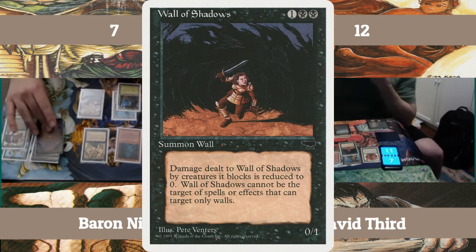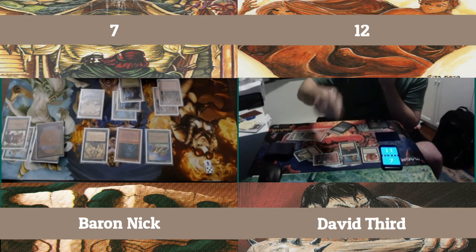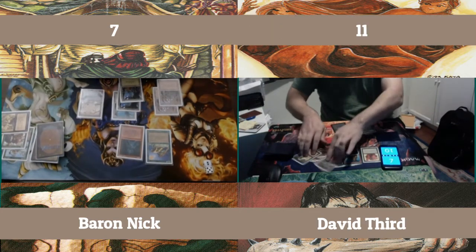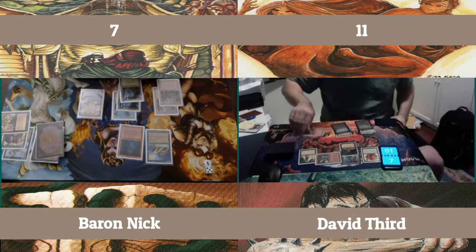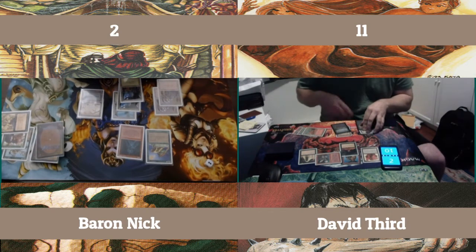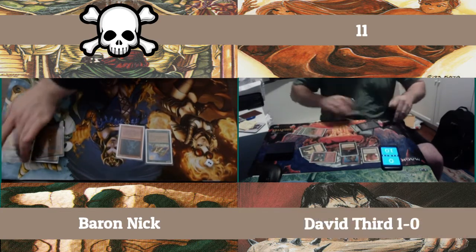A Wall of Shadows — just to add insult to injury here. I have one bolt in this deck. I need to deal with that Wall of Shadows now. I can't even use it on his Banshee or his Dragon Whelp or even his Primal Clay. I have to kill that wall or else nothing I have is going to matter. I can't give him a Forest — not with what I have in play. And I'm down to 2 already from getting smacked again by this Dragon Whelp. He just Banshees me for the last 2 right here. That is game number 1. David III, congratulations. What a game.